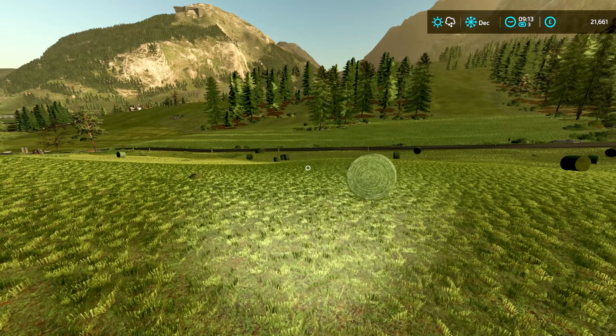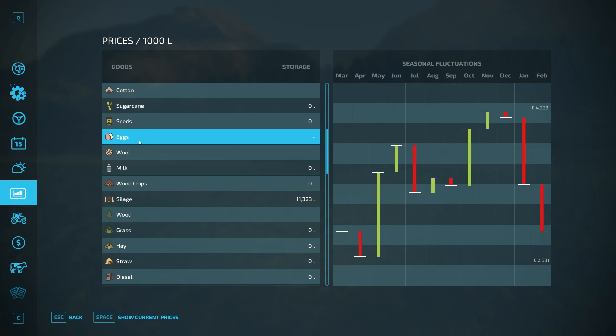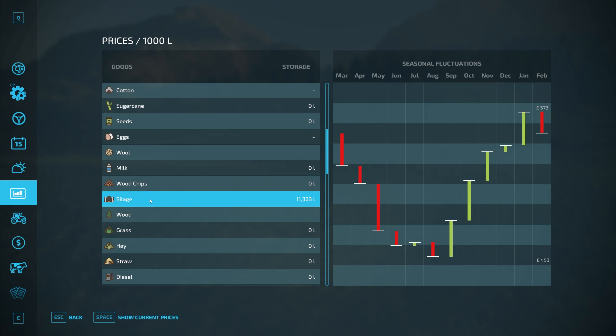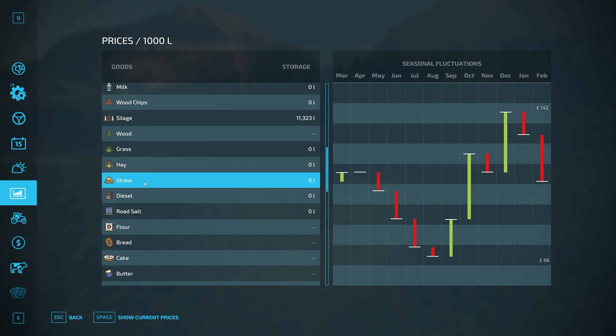Let's have a quick look at crops and the state of selling. We haven't got any arable crops in storage — everything's gone down to the mill to be turned into flour. Eggs we sold last month — that's fine, brought in a little bit of income. Wool we're not going to sell as it is because we're using that to make fabric. Wood chips we do have, but that's looking like January for selling, not December. Silage we have 11,323 litres — that needs to go next month and that's where our big annual income is coming from again. Wood we're sending directly to the carpenters. We do have some straw, so we could go and get rid of those few bales — December seems like a good time to sell. Straw is definitely an option for this month.